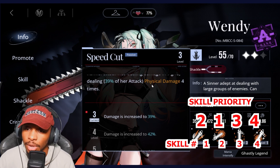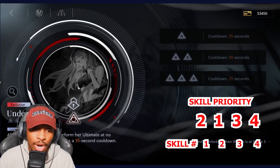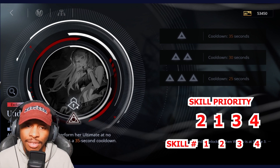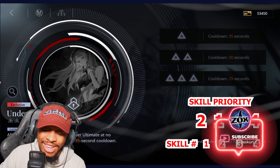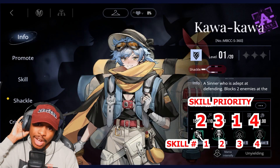With her exclusive crime brand, after moving Wendy can perform her ultimate at no cost immediately, and this effect has a 35-second cooldown. You'll be able to use it once and then use it again shortly after, giving great lane coverage — pretty nasty.